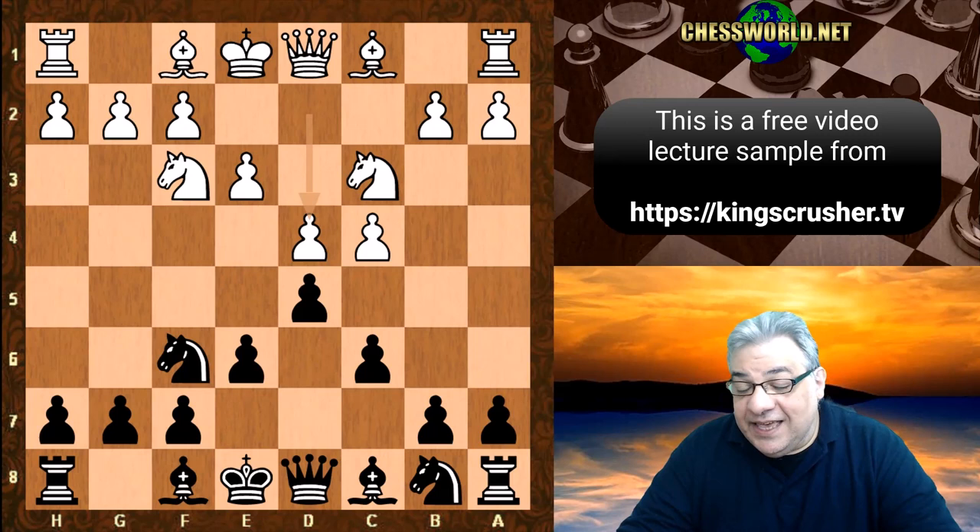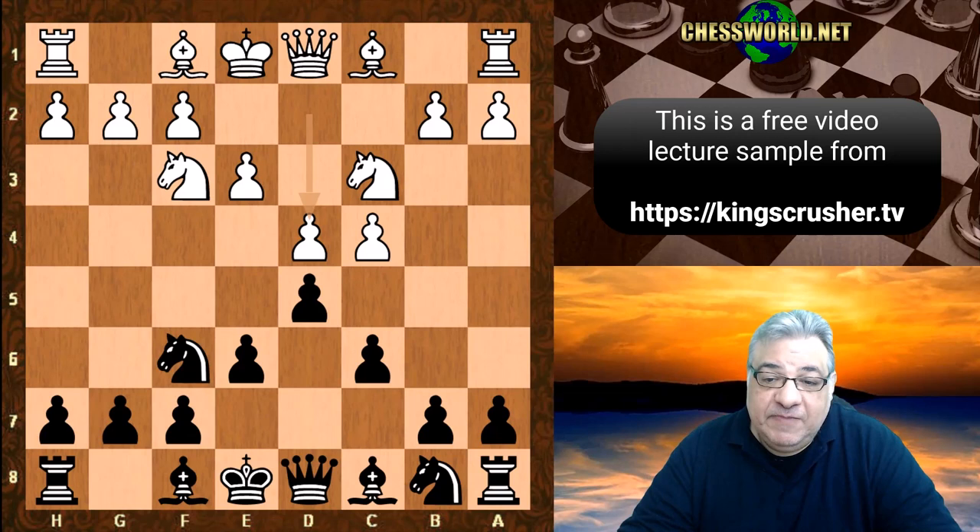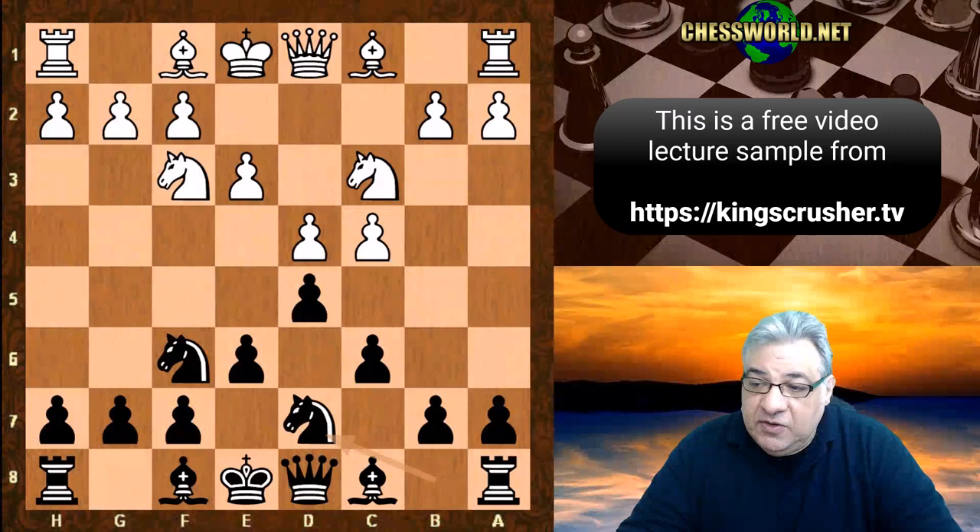Capablanca didn't do anything particularly special against the English opening and has a comfortable position with black, which is widely respected even nowadays. It passes the test of time, this opening. So Knight bd7, we have cxd5.